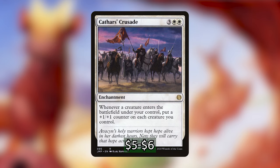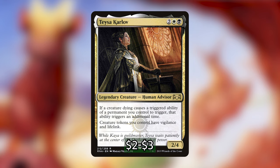Secondly, we have Cathars' Crusade: for three white-white, an enchantment that puts a +1/+1 counter on each creature you control whenever a creature enters the battlefield under your control. Cathars' Crusade can just go nuts in so many different types of decks, and this deck is no exception. With creatures entering, they immediately get a +1/+1 counter along with all your other creatures; and when they die, you create 2/1 inklings that also trigger Cathars' Crusade. It's only five bucks right now, so you should pick this up even if it's not for this deck. And then lastly, we have Teysa Karlov: two white-black for a 2/4 legendary creature human advisor. If a creature dying causes a triggered ability of a permanent you control to trigger, that ability triggers an additional time. And creature tokens you control have vigilance and lifelink. It's a death harmonicon that additionally triggers off our commander's ability — getting so many 2/1 flyers and doubling all the death triggers we already have. It doesn't get much better than that.